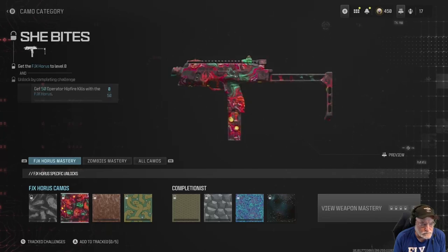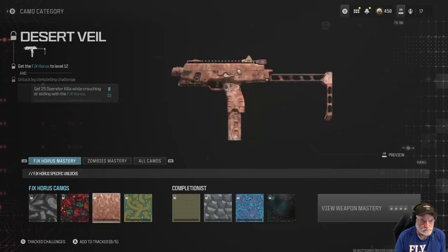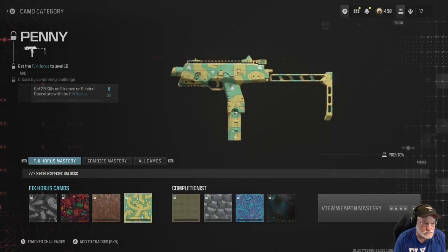She Bites: get it to level eight and get 50 operator hipfire kills. For Desert Veil: 25 operator kills while crouching or sliding. And then finally we have the Penny: get 25 kills on stunned or blinded operators.